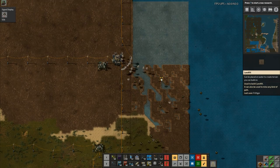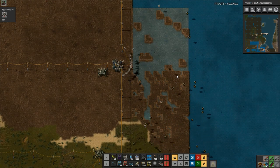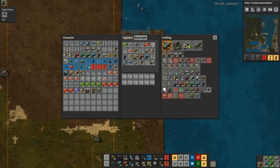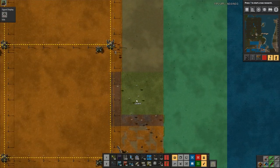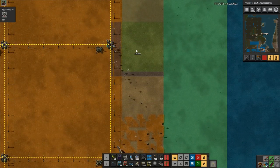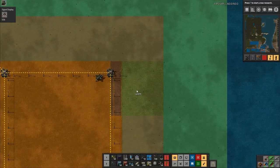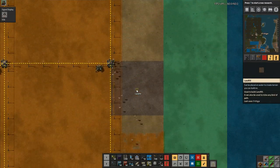Any tiles they go and place down — like landfill right here and similar items — they will now place in batches rather than a single item at a time. I think this is a really awesome change. I'm going to drop that down to there and let them just fill that bit in.